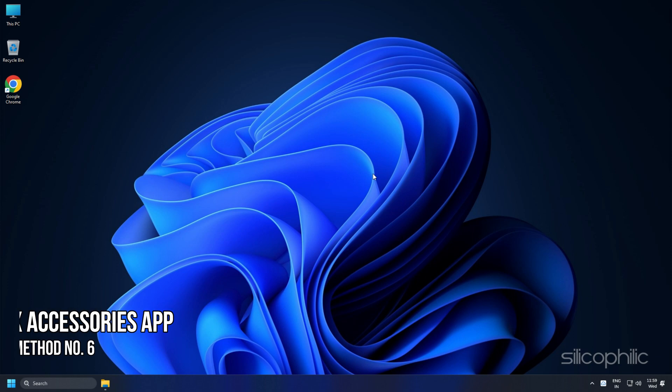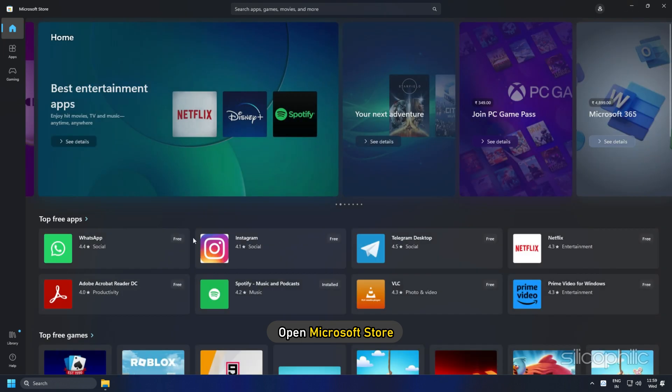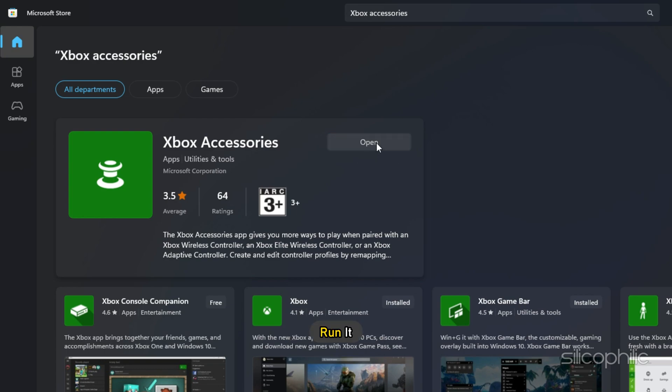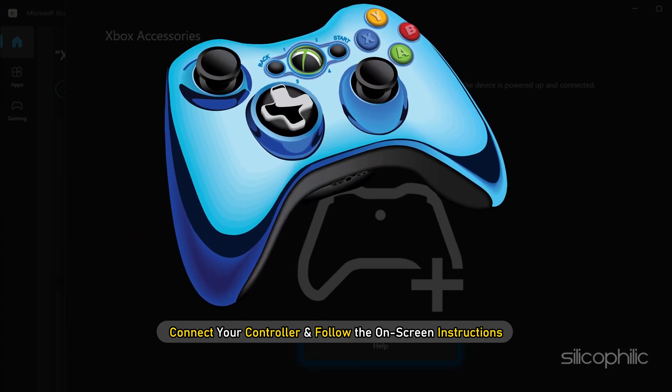Method 6: If you are facing this issue with the Xbox controller, try installing the Xbox Accessories app and see if that solves the issue. Open Microsoft Store and search for Xbox Accessories app. Install the app and run it. Connect your controller and follow the on-screen instructions.